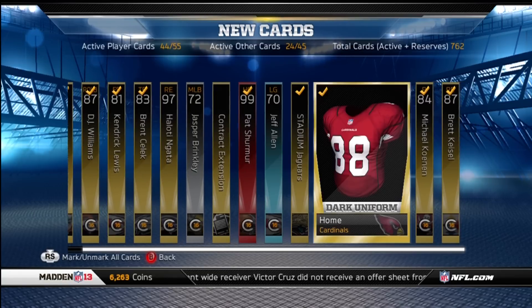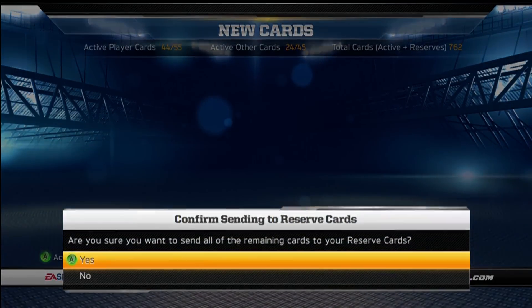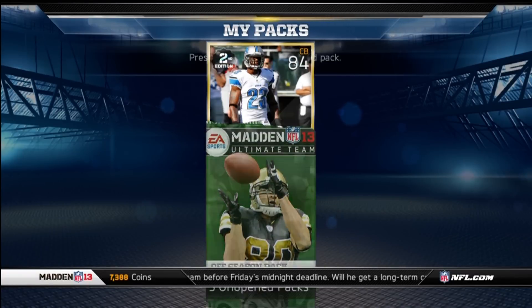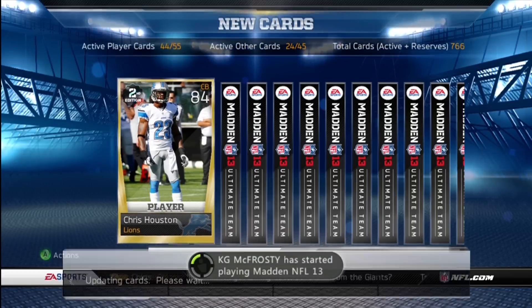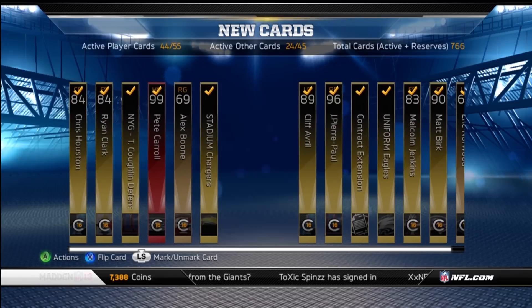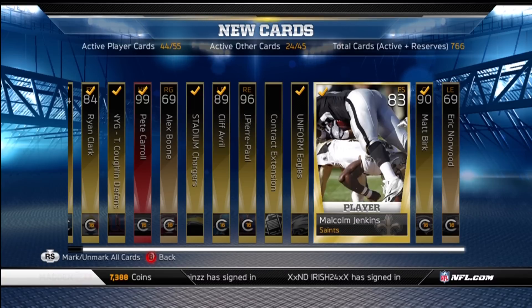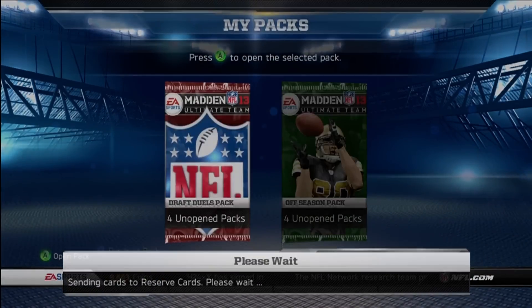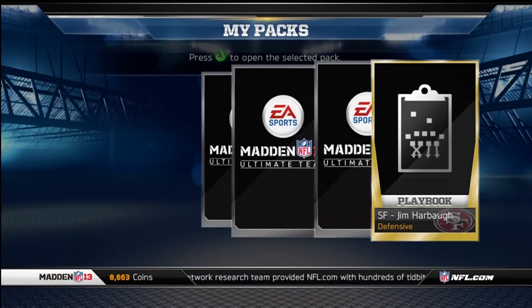Pulling Jasper Brinkley, Jeff Allen — throwing those. I don't know how much Loadholt is, I'll just let him go and find him in my reserves later if I need him. Chris Houston next, quick revealing — Cliff Averill, JPP, contract, Eric Norwood — tossing those guys. There were some left end bronzes that were stupidly rare — made me want to punch myself in the face. Some of those cards.